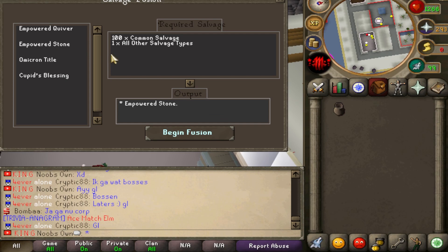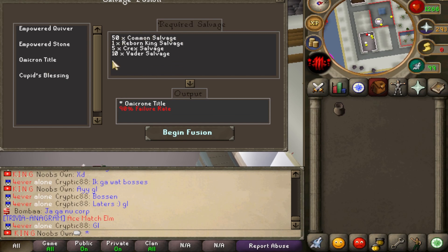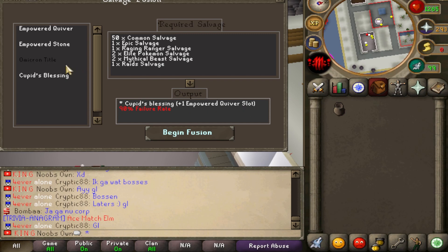You also have the empowered stone, which costs 100 common salvages and one of all other salvage types, giving a guaranteed output. The omicron title and cupid's blessing have a 90% failure rate, so keep in mind you could lose all those salvages. For the omicron title it's 50 common, one reborn, five cracks, and 10 vader salvages. For cupid's blessing it's 50 common, one epic, one ranger, two elite pokemon, two mythical beast, and one rage salvage — giving you cupid's blessing plus one on the empowered quiver slot.